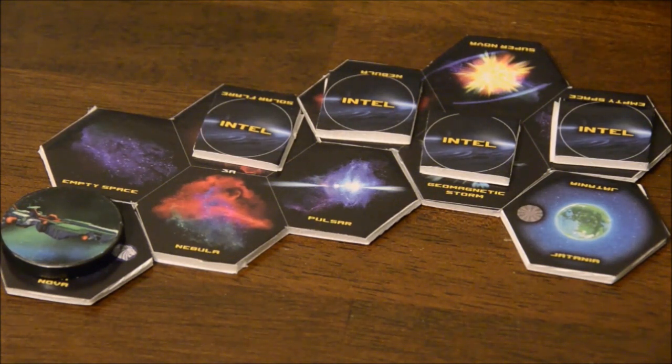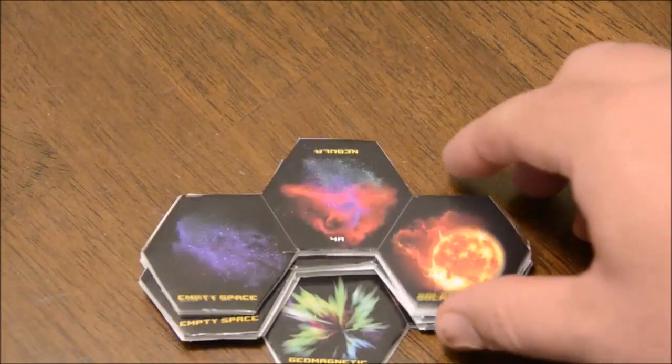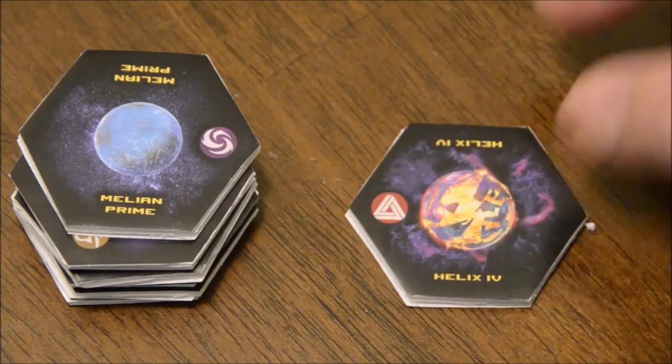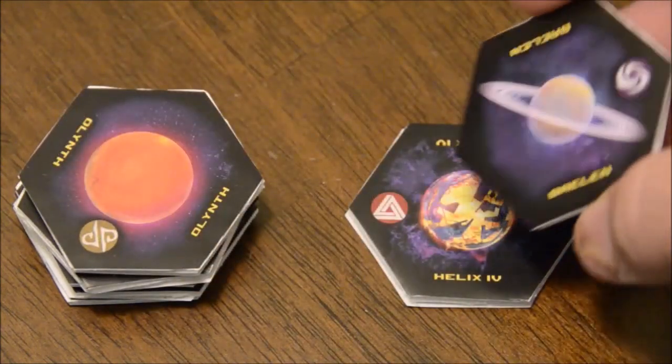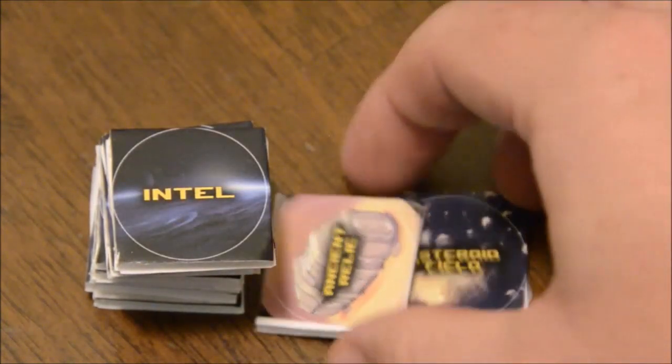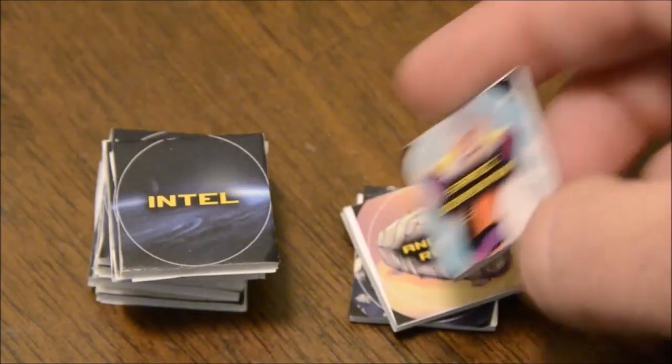For setup, you'll lay out the sector tiles the scenario calls for in the depicted layout. You'll also place face-down intel tiles as directed and a figure representing the Ironclad itself. Sector tiles are in clusters of three or four depicting different celestial bodies, hazards, empty space, or individual planets. Intel tiles represent unrevealed hazards, obstacles, enemies, items, outposts, and most importantly, objectives for certain scenarios.